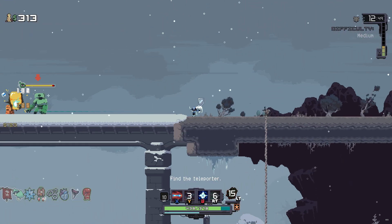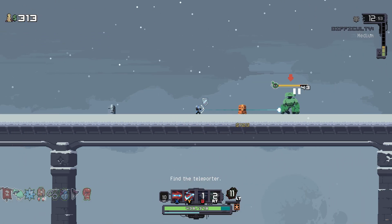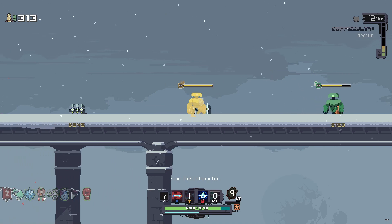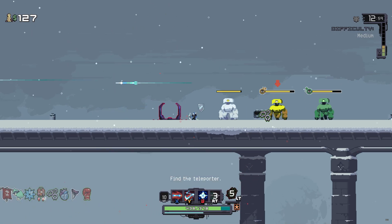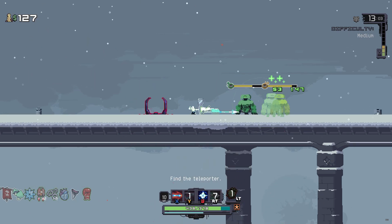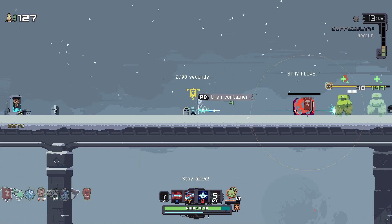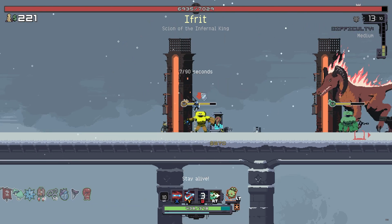I noticed before that there were little red particle effects around a teleporter, but it's not until you get close enough that you actually see them. There are some right here, but that's not even a useful detection distance — it only shows at very close range.